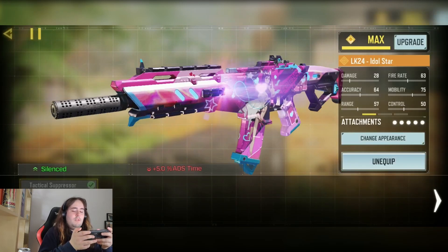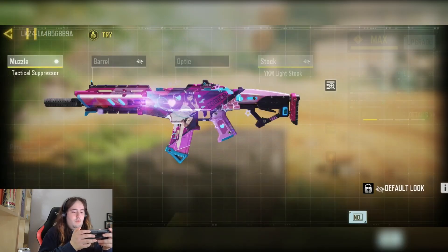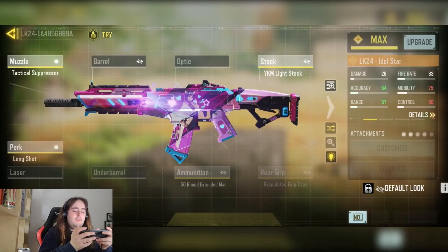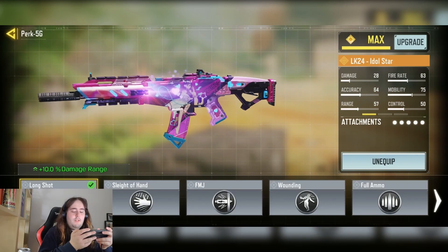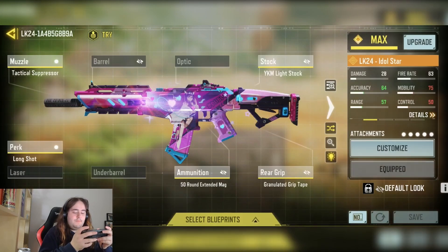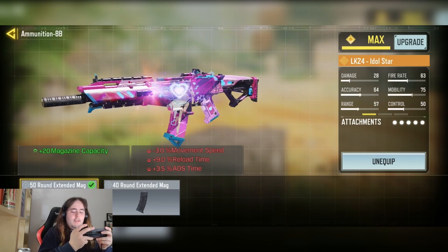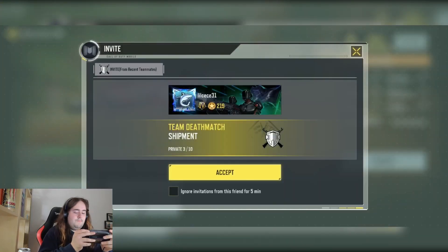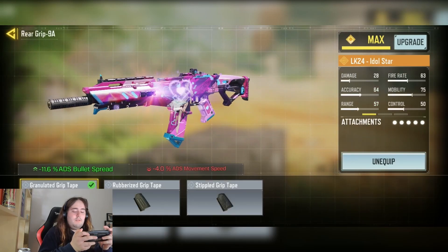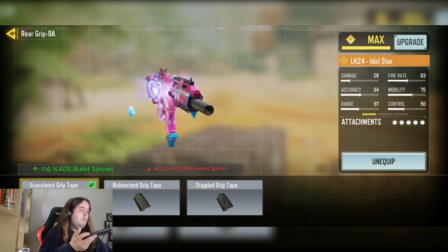We have the Tactical Spectre for the muzzle/science ability. We have the YKM Lightstock for the plus 20% ADS movement speed. We have the Longshot mod for the plus 10% damage range. We have the 50-round extended mag for the plus 20 mag capacity. And finally we have the 1.0 square clip for the minus 11.6% ADS bullet spread.